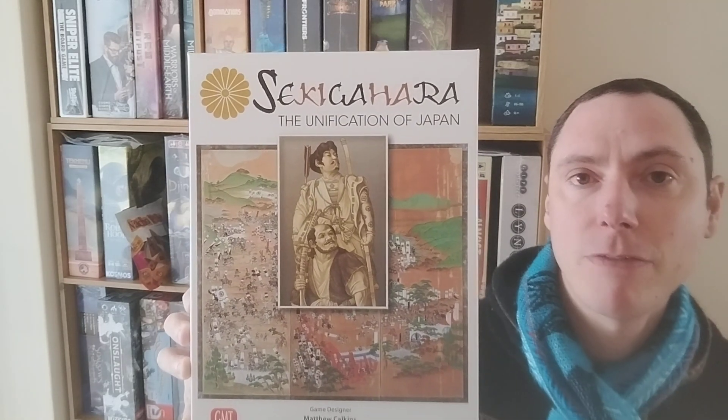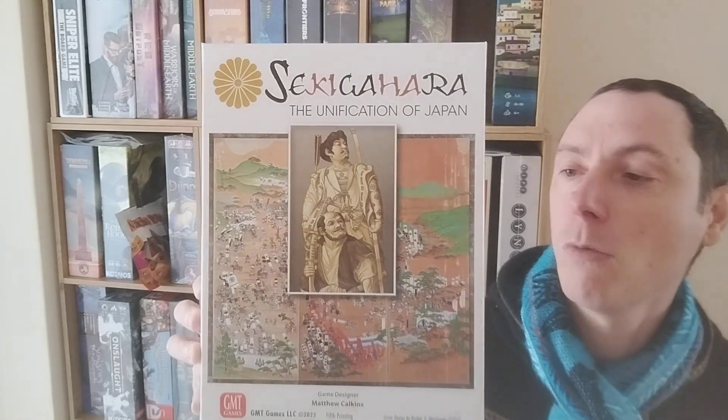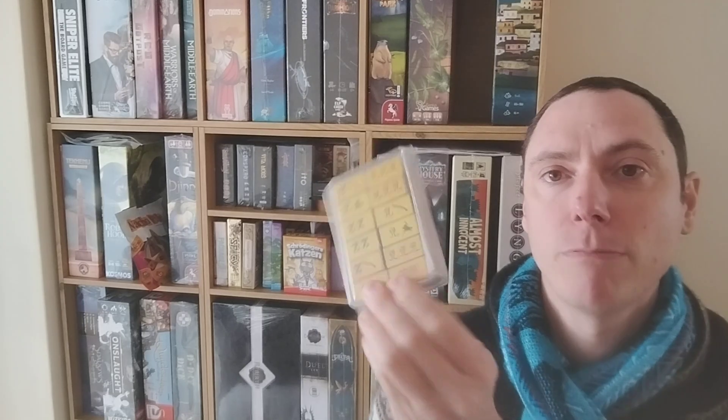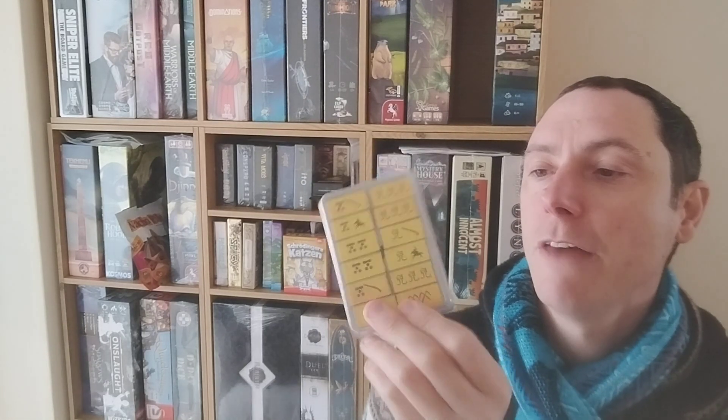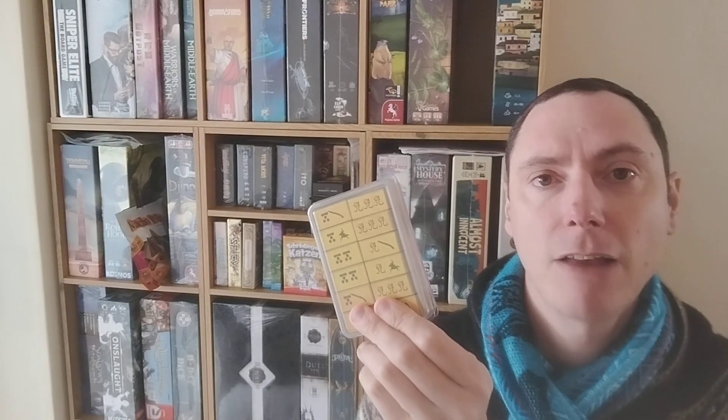It's a game that takes place over seven rounds — this was a seven-week battle — and you take two turns per week, or per round. You have various blocks like these; I've got extra component boxes which don't actually come with the game. These are the gold ones — nice high-quality components. You might think it's a bit abstract, with blocks each representing 5,000 people.